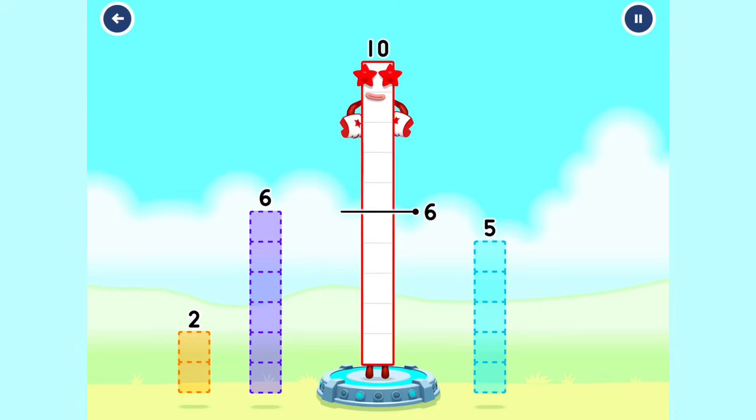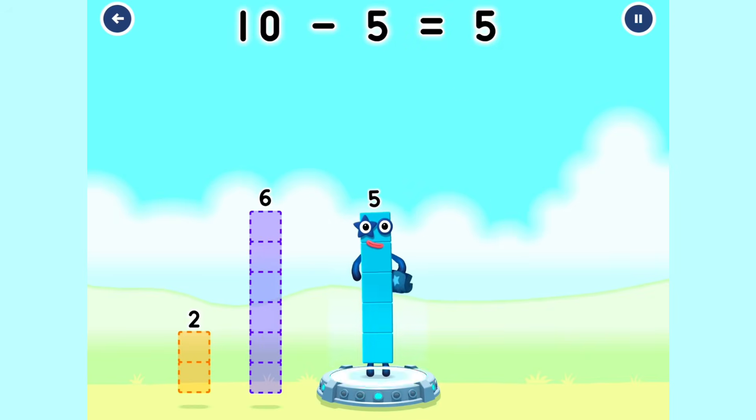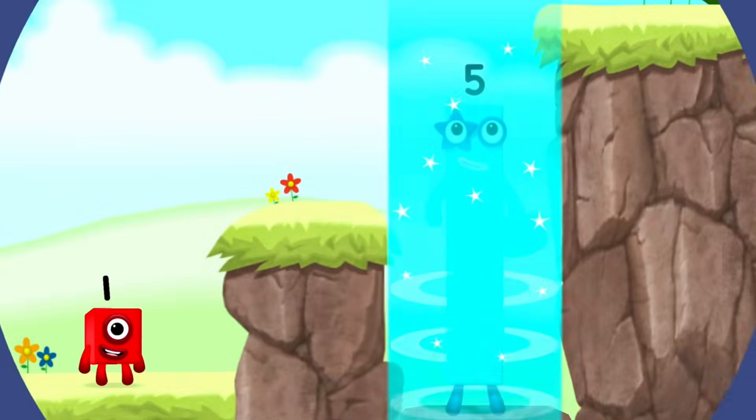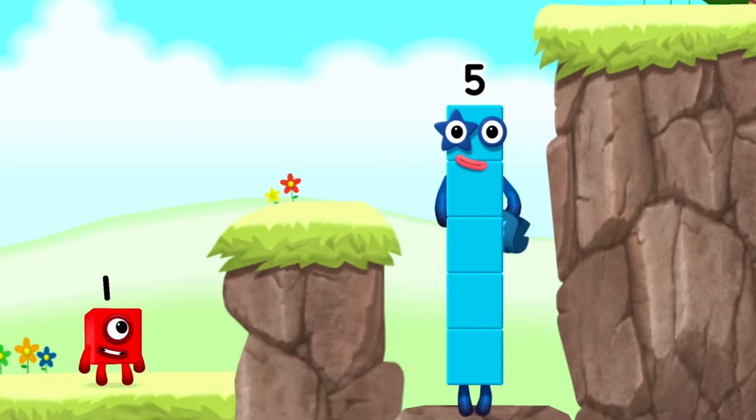Take number blocks away from ten to leave five. You solved it! Ten minus five equals five. You got it!